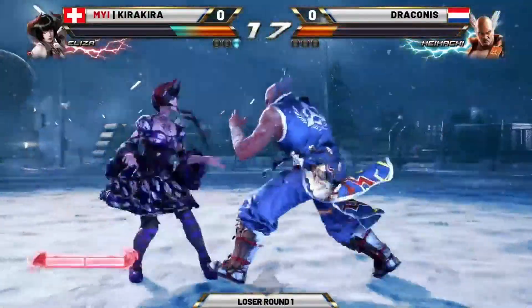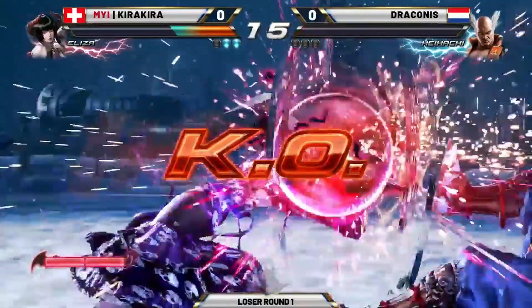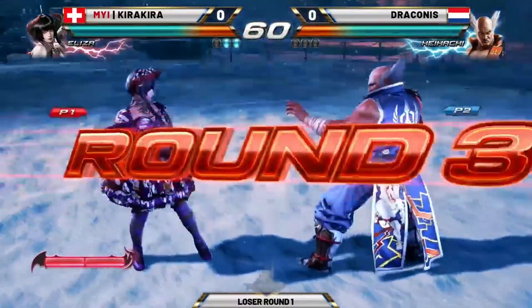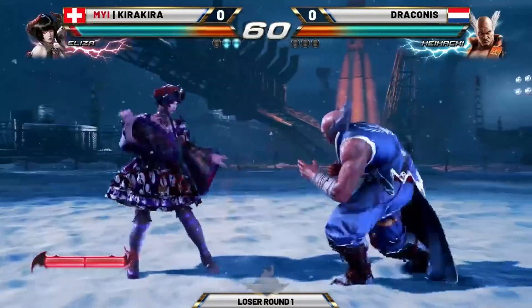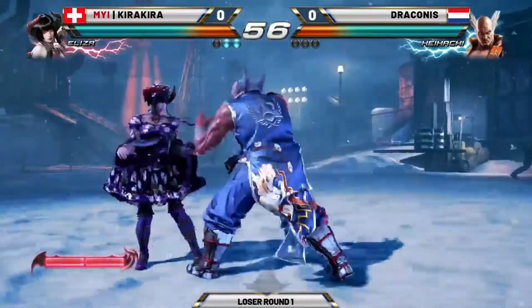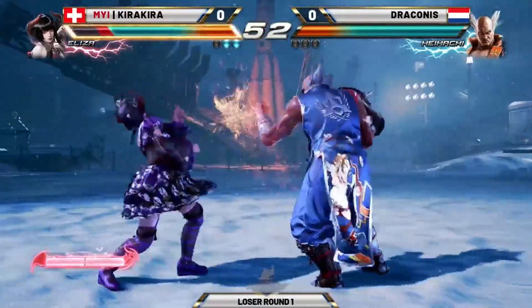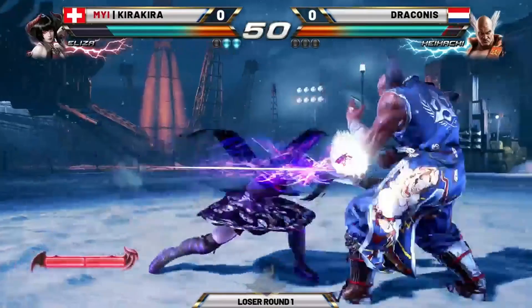Let's see if Draconis can do anything. He uses the Rage Drive there. It's pretty annoying, actually, because if you're fighting this Eliza, you haven't even really forced her to use meter yet. But you might see it on a counter hit 1-1 into a super, or even a down 3 to cash it all out. Kira is in a really controlling position here.